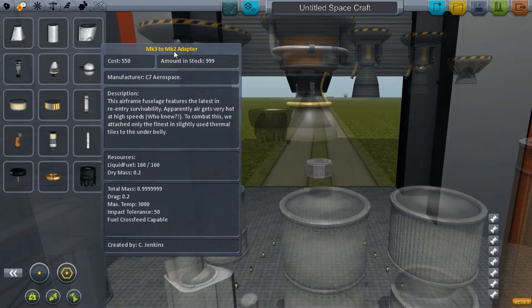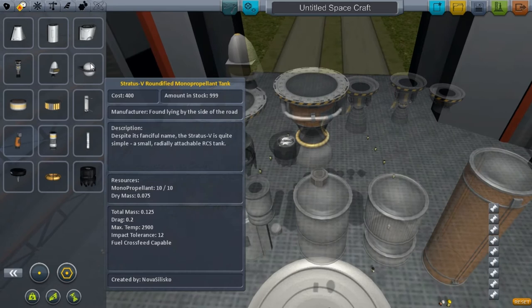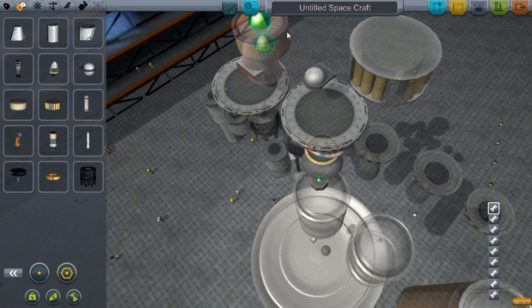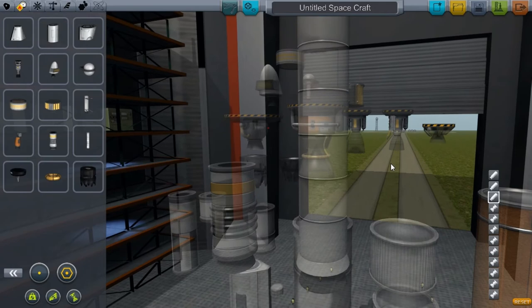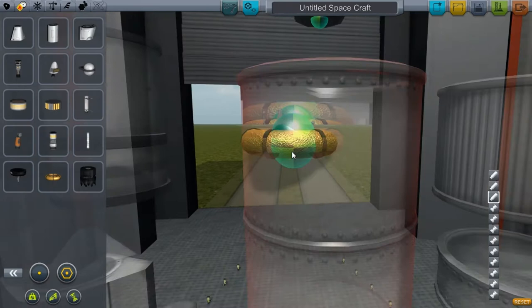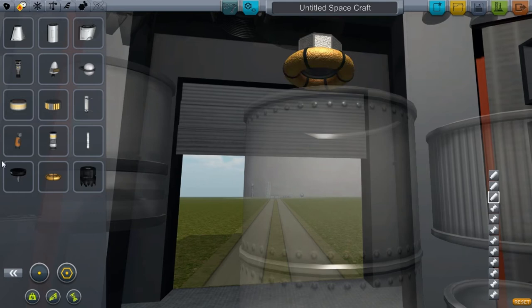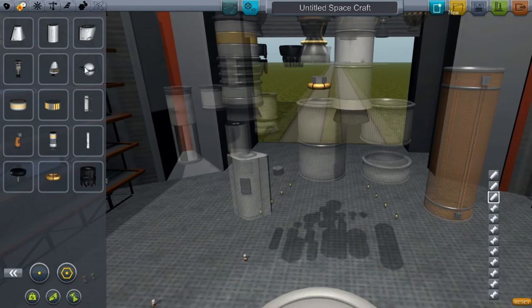Then we have our radial engine, radial RCS fuel, our RCS tanks, the Separatron, a double long solid rocket booster, and a regular solid rocket booster — they last a lot longer than they did before. This is like a triple long, which is cool. Then this is a type of fuel tank where you can just stick it right there and you don't lose any space. It's pretty useful. That's all for the propulsion stuff.